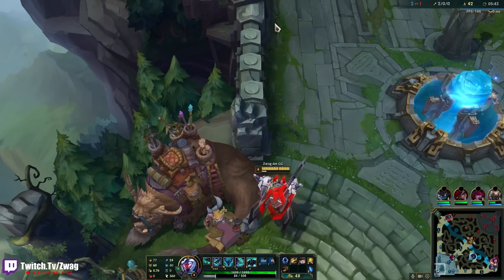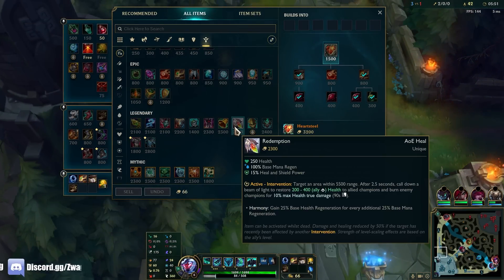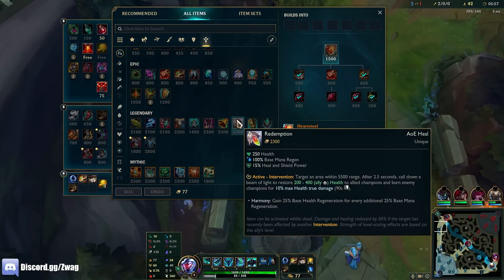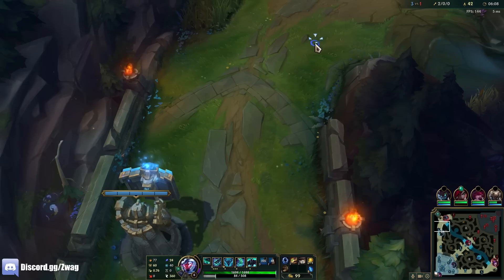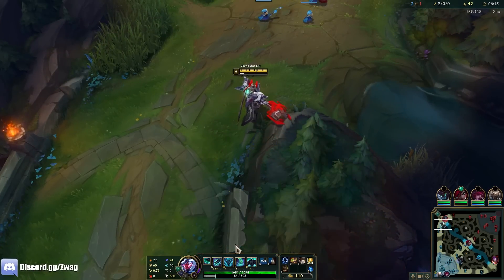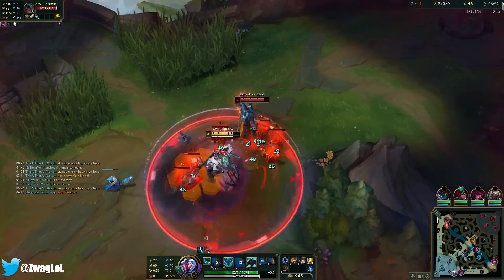I guess I'm just going to buy the health. What if I combo this with Redemption? 15% heal and shield power — if I have a ton of health, this wouldn't be too bad. I might build this as a third item if I'm running them over. My shield max is already 508. I can get a 508 shield. Let's just fight him — I want to see what I can do.